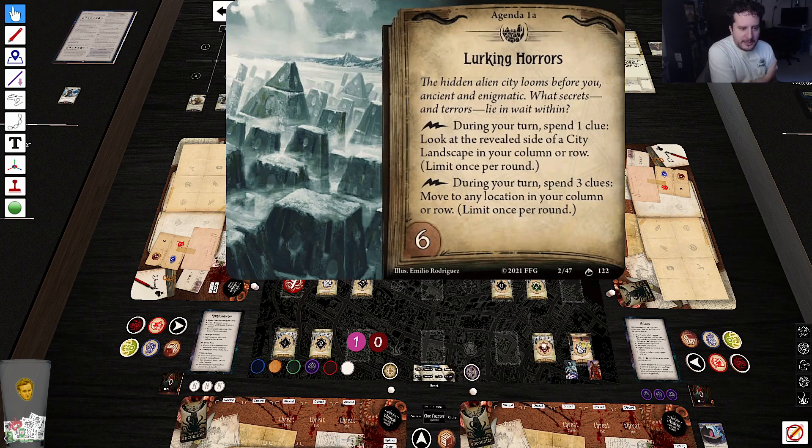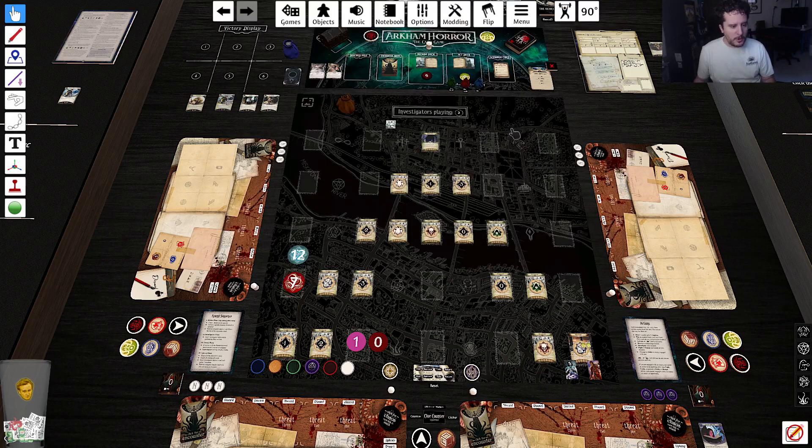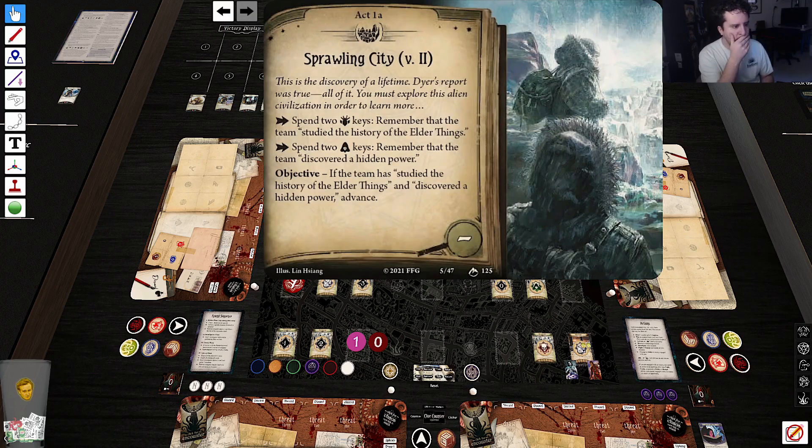The hidden alien city looms before you, ancient and enigmatic — what secrets and terrors lie within? During your turn, spend a clue to look at the revealed side of a city landscape in your column or row. Lightning bolt: during your turn, spend three clues to move to any location in your column or row, limit once per round. Spend two squids — remember that we are studying the history of the elder things — spend two cultists.